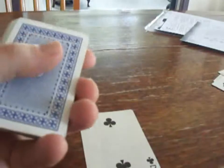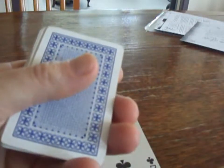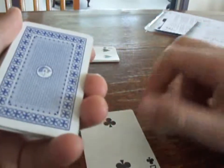Ace — and you start again with the deck, going through it again. Basically, if you go twice through the deck without getting a hit, then you've lost the game.